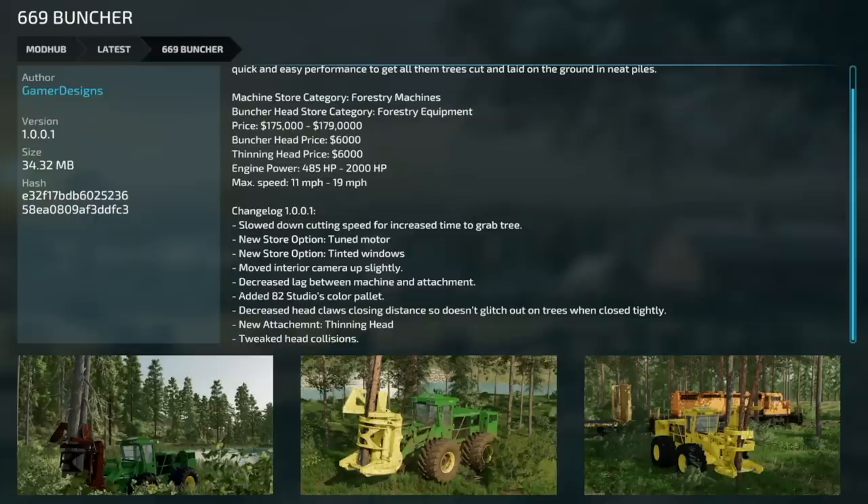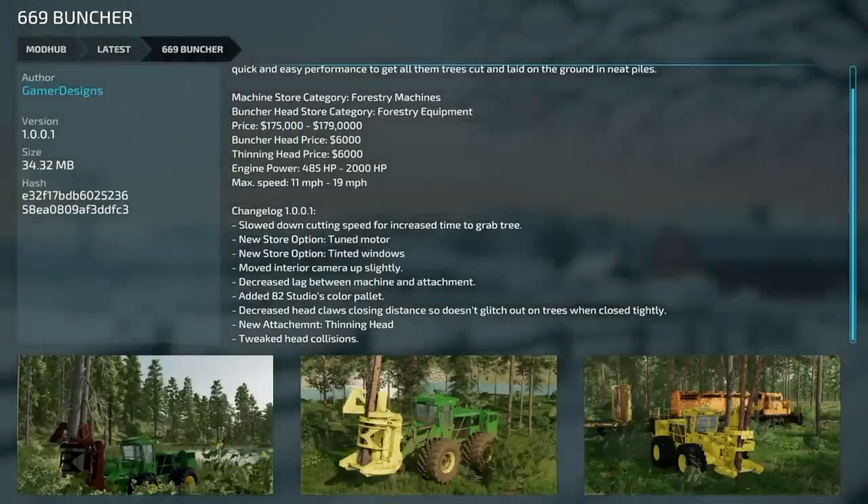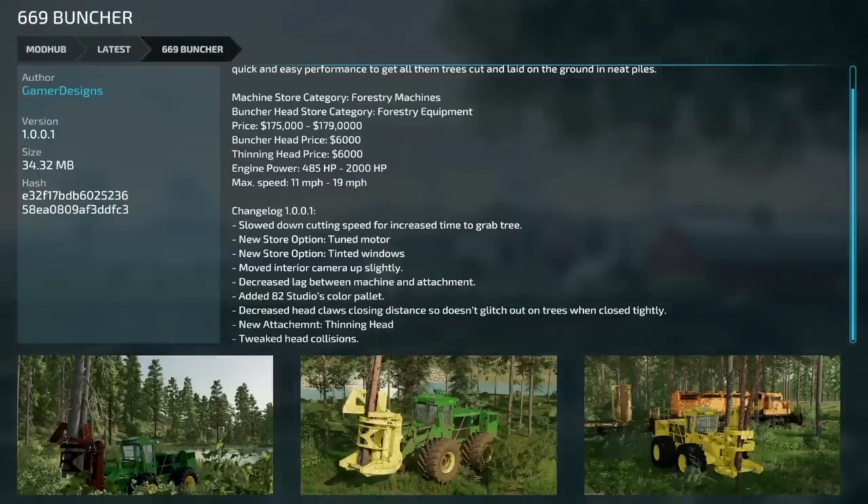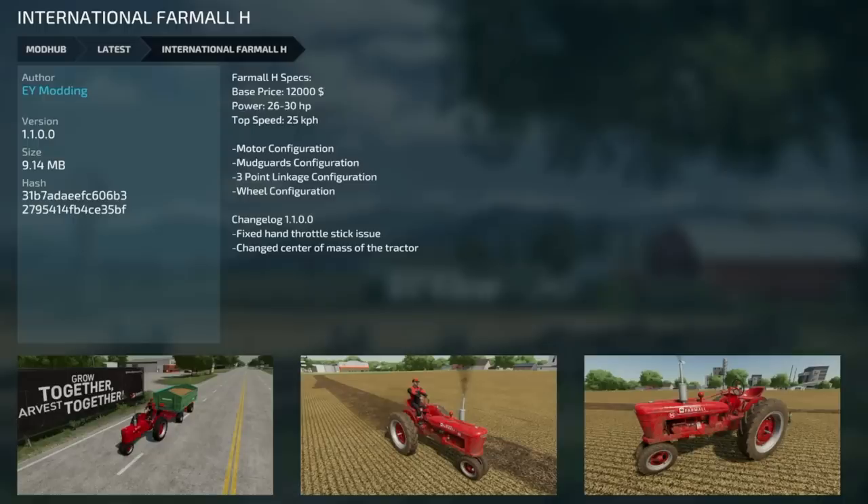Next is an update to the 669 Buncher version 1.001. They've slowed down the cutting speed and decreased the time to grab the tree - no longer instantaneous. New store option for a tuned motor, new store option for tinted windows. That tuned motor is 2,000 horsepower. They decreased the lag between the machine and the attachment, added 82 Studios color palette, and decreased the head claw's closing distance so it doesn't glitch out on trees when closing too tightly.